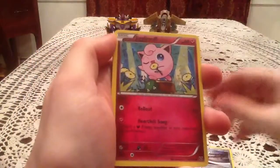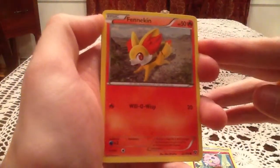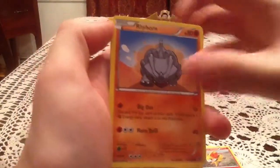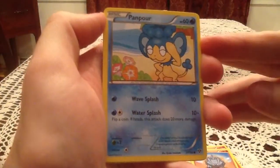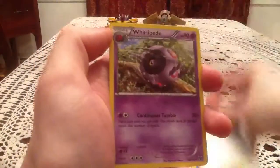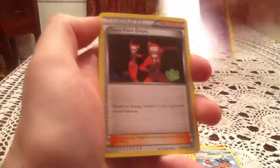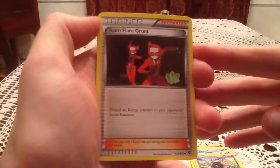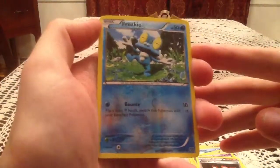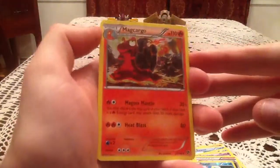From the Xerneas pack: Pawniard, Jigglypuff, Fennekin, Rhyhorn, Panpour, Dodrio, Whirlipede — I did not get this one from the pre-release, so it's a happy pull — Team Flare Grunt, Froakie as a reverse holo which is a common card, very nice. The rare is a Magcargo — pretty nice.